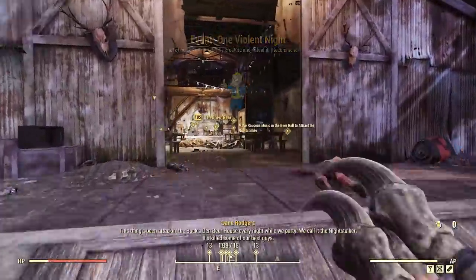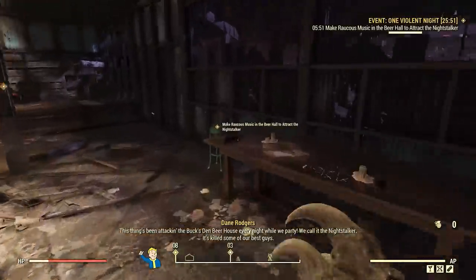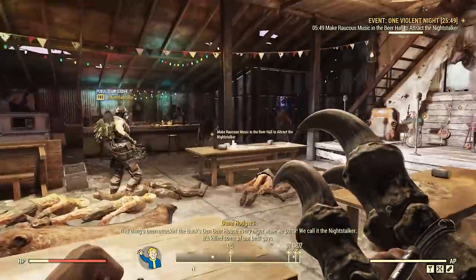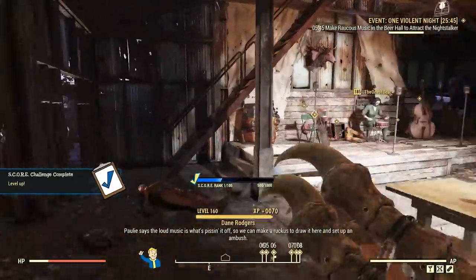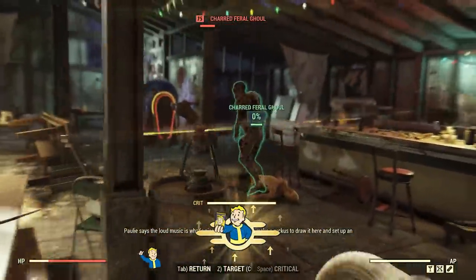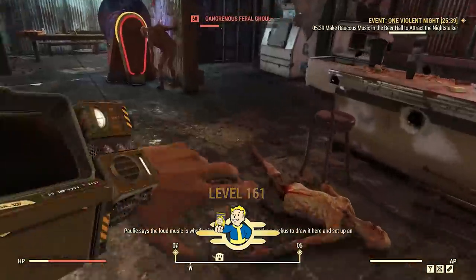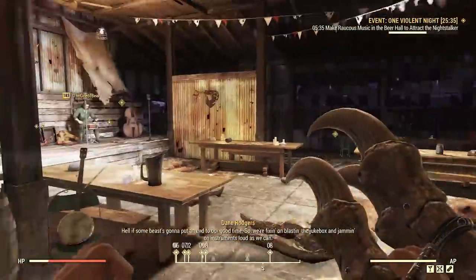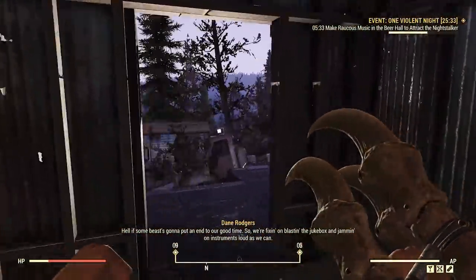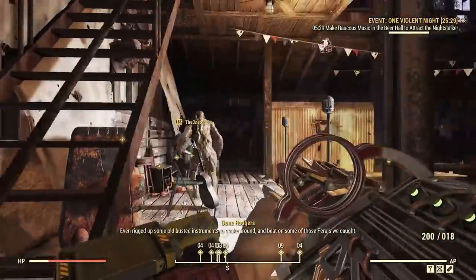Patch 22 is finally here for Fallout 76, a brand new 30 gigabyte update. Even though this was expected to be received quite badly due to a large-scale nerf from Bethesda, it seems like they pulled out several last-minute changes to the patch, and it ended up shipping with some surprise updates. Looking at the patch holistically, it is one of the best patches this game has ever seen and a resounding success from Bethesda.